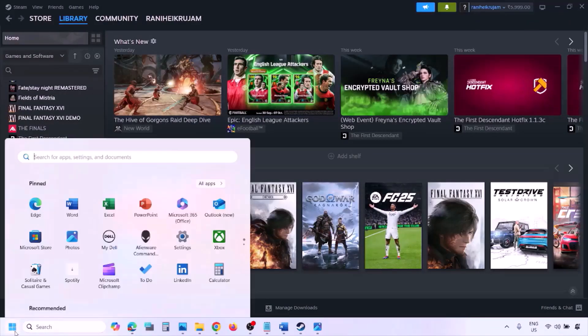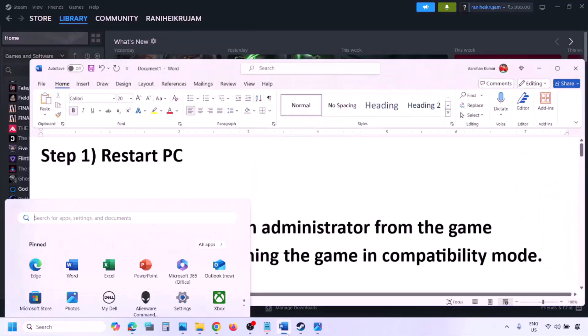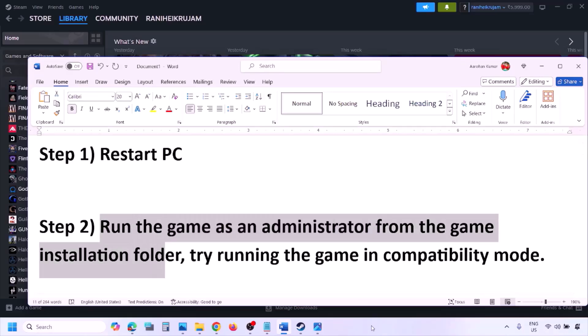The next step is to simply restart your computer. Just restart your computer once — do not ignore this step. If still not working, the next step is to run the game as an administrator from the game installation folder.